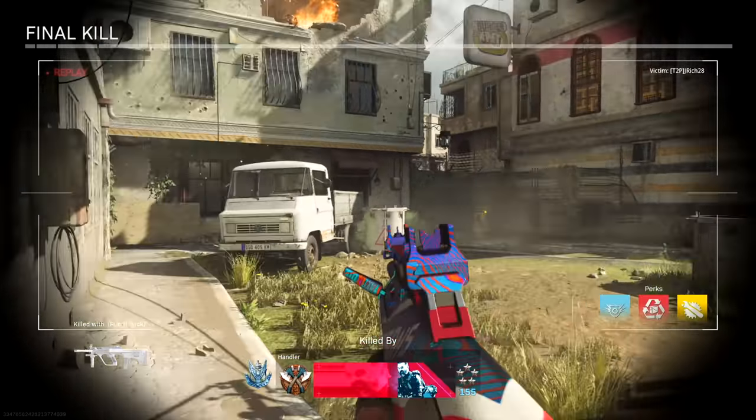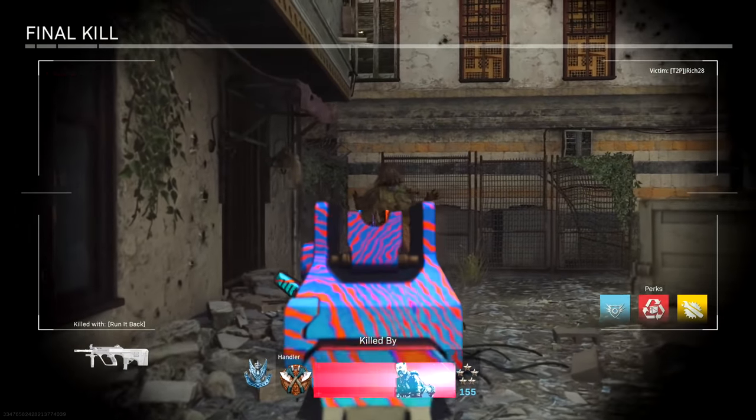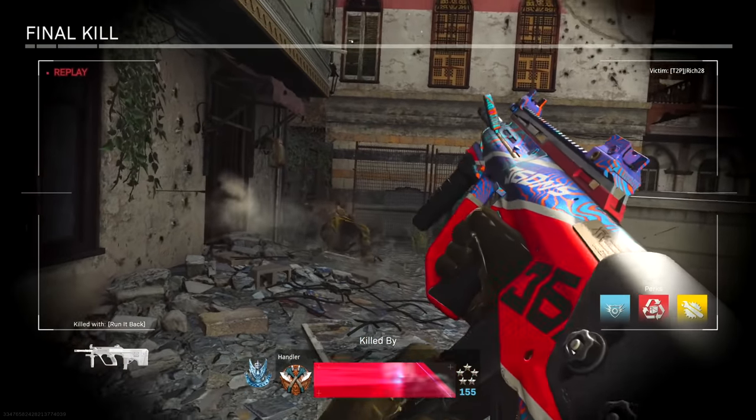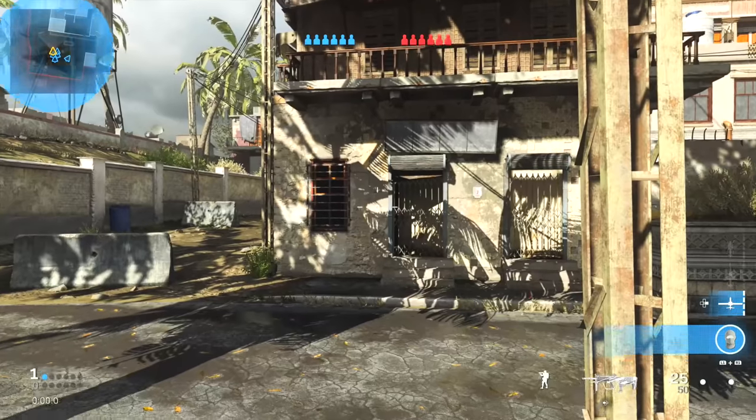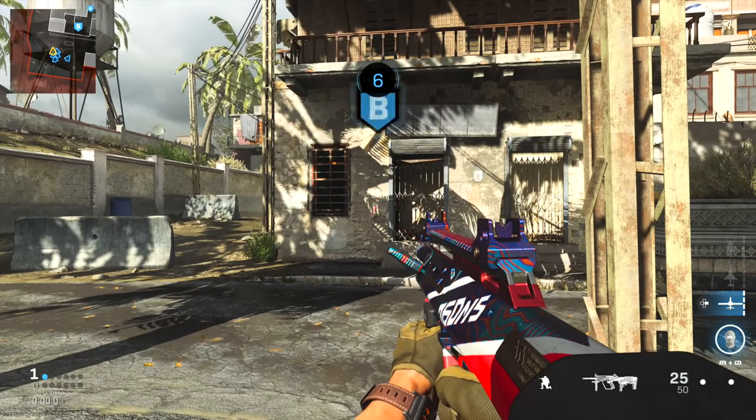Why is that fence indestructible? But yeah, last time I used the AUG, you guys told me to not use the NATO rounds, because it gave you more recoil and the three-shot kill range was the exact same. So I listened, I put on just the regular rounds. Class setup will be in the description if you guys want to try this out.